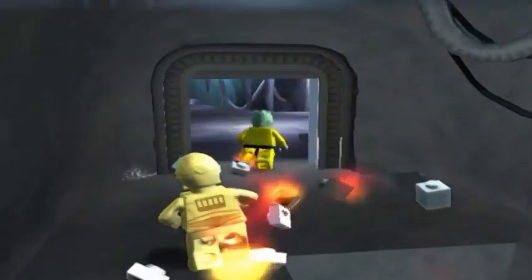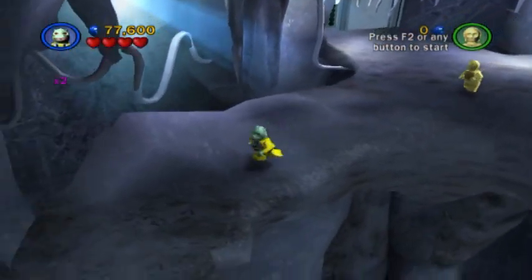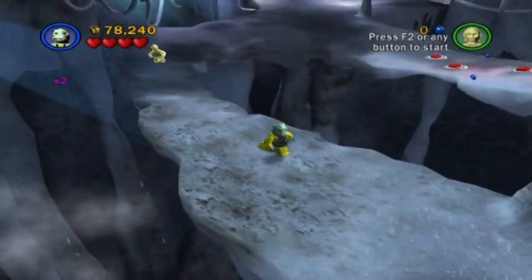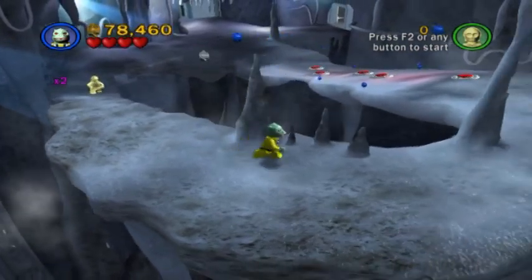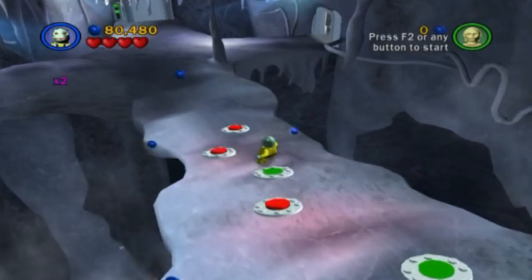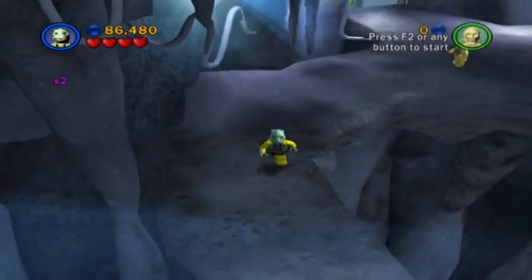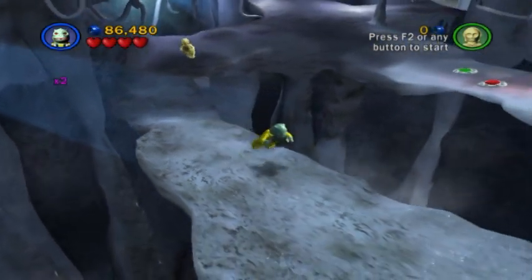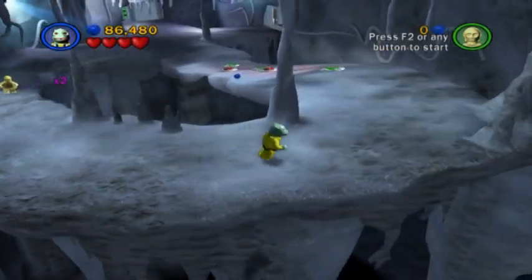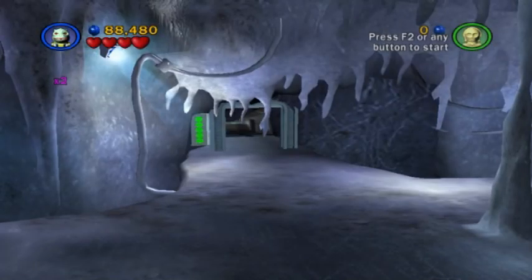Next room — a pretty simple one that we don't need to spend a whole lot of time in. You know the drill: walk up the slope, hit all of the buttons, and the way will open. It's going to take at least two slides in order to get it, so just be patient and try not to slide off the edge. And if you don't have the stud magnet, I wouldn't recommend going for the blue studs, as they're too close to the edge.